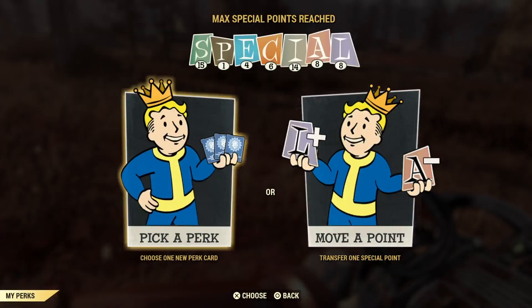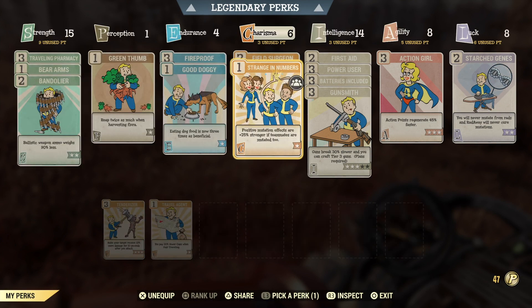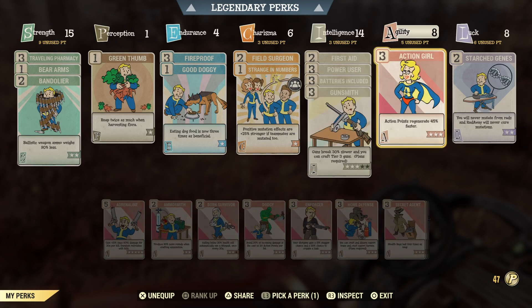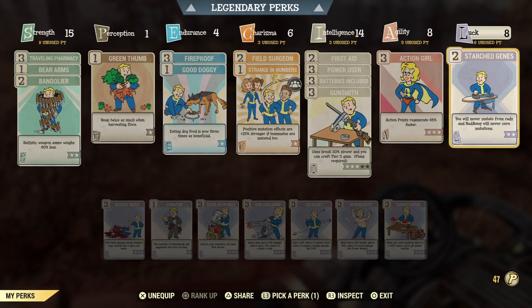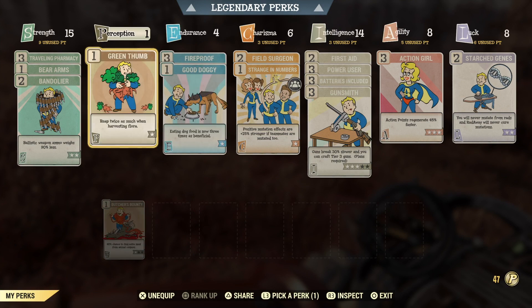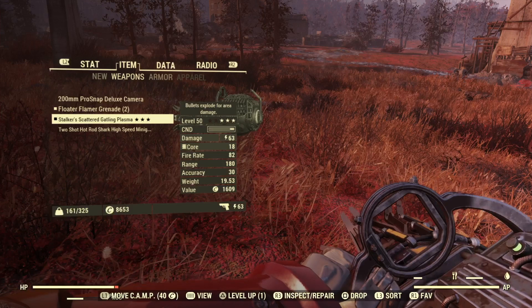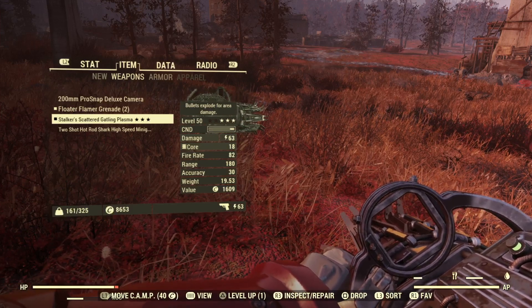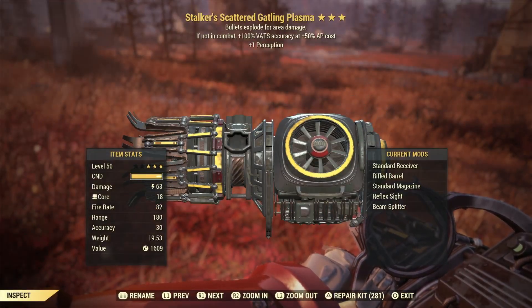I also took off all my damage perks. As you can see: no Heavy Gunner perks, no Tenderizer, no Stabilize, no Adrenaline, no Bloody Mass, and no One Gun Army. So I took off every damage perk I can get, and we're gonna use it on spec. We're getting a whole 63 energy damage and explosive bullets, with no damage benefits from the Stalker effect.